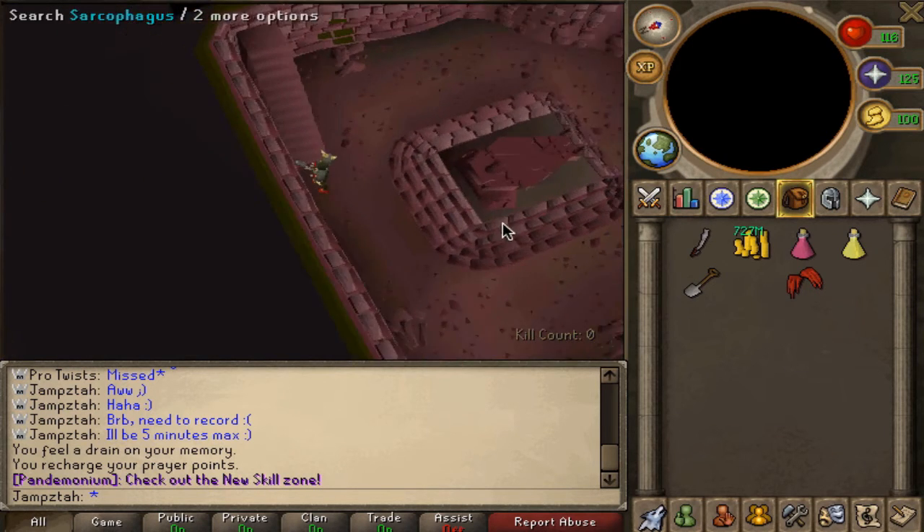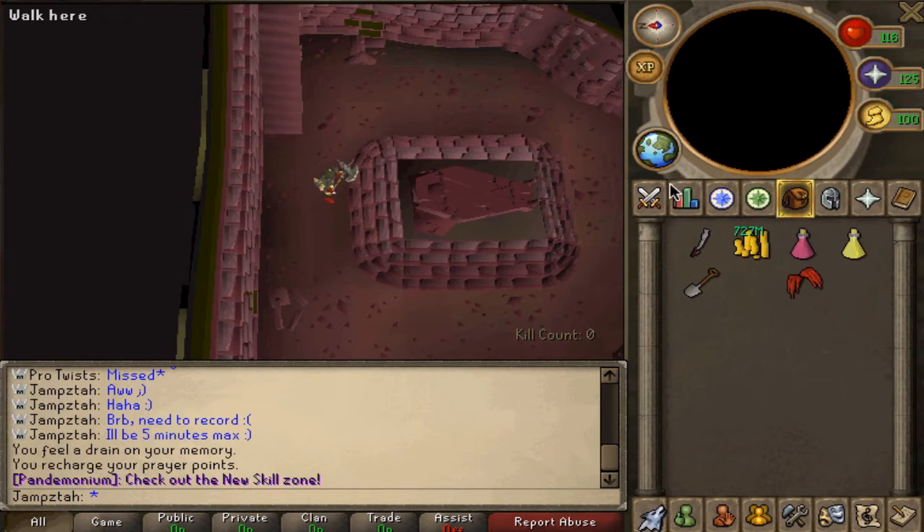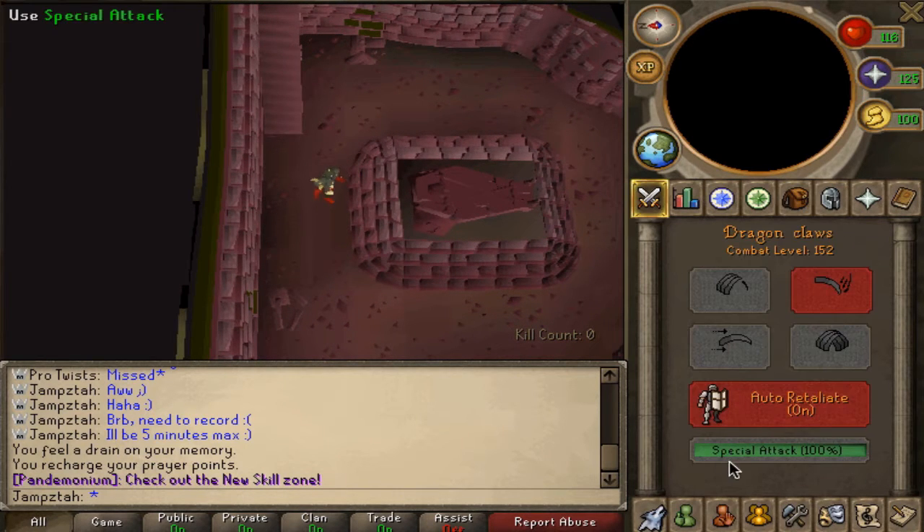Then you will find one of these sarcophagi — I'm not too sure on the pronunciation — and then what you're going to want to do is open it and attack the monster that comes out.